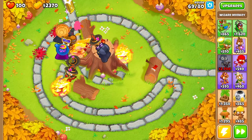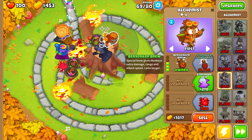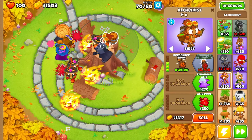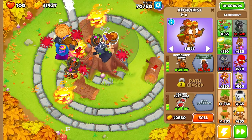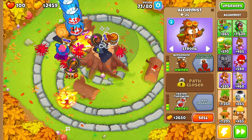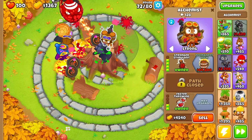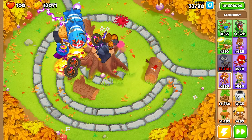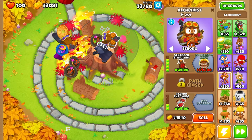We can buff our two towers up here and buy another Alchemist. This Alchemist will ensure our Super Monkey stays buffed and our second fire Wizard stays buffed as well. As soon as we can afford Stronger Stimulant we'll do that, and we can switch his targeting to Strong. Even though switching to Strong targeting at this point won't make much difference, it's good practice — in the early rounds you always want your Alchemist targeting set to Strong.